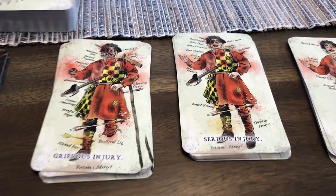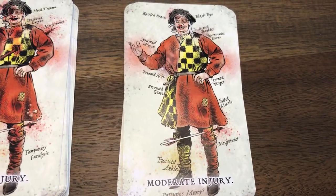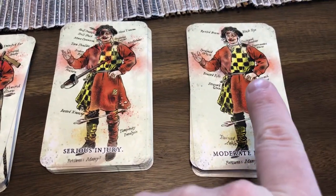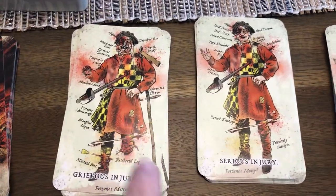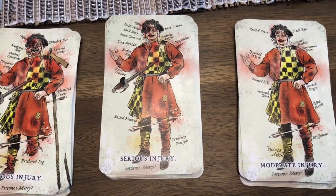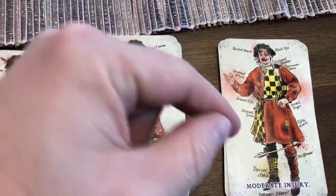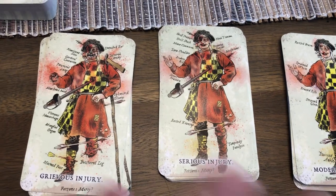So that's where this project started. We've got our moderate injury, our serious injuries, and our grievous injuries. You can see that the person on it gets worse and worse in condition. We kind of took an influence on the old medieval medical texts to show different types of injuries and things like that - weapons jammed in and stuff. All this really cool older woodblock prints. And that's what we did here.